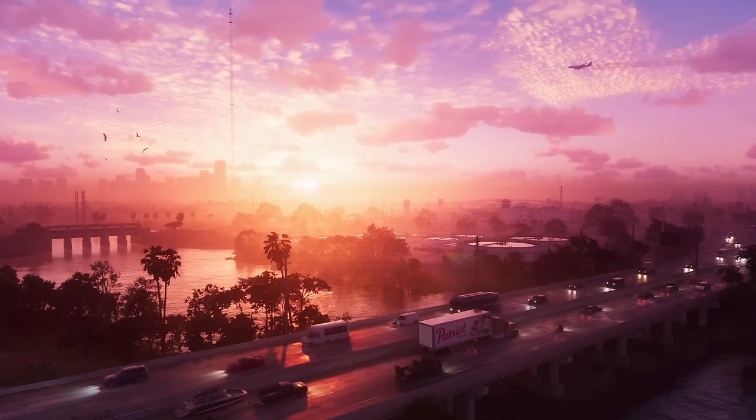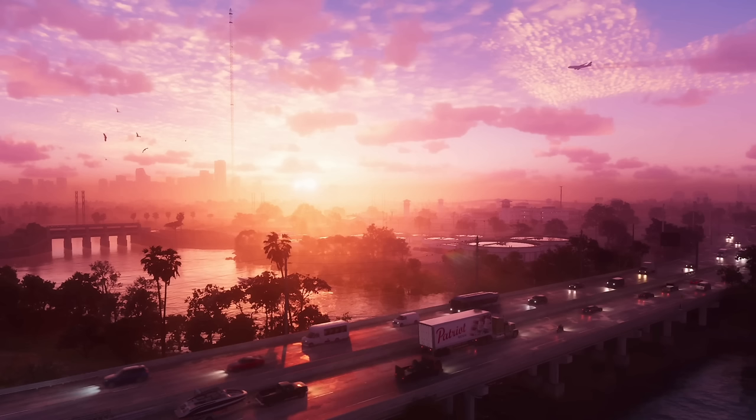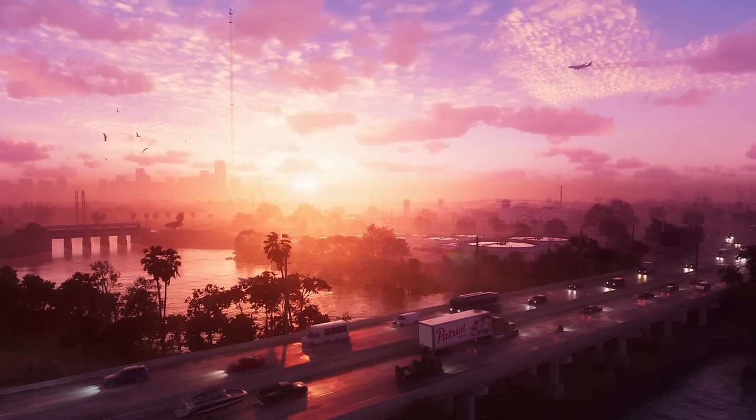In the top right-hand corner we have a jumbo jet — it looks like it could be an A380 or a 747. The vapour trails behind it look far more realistic, playing into the fact that we've got volumetric clouds. I think upon release we will have volumetric clouds and ray tracing — I don't think these are things added for production value. However, there is one thing that may have been added for production value: the lens flare just above the Patriot truck. This is a cinematic quality — whether we'll see this in the game or not, I'm not too sure.